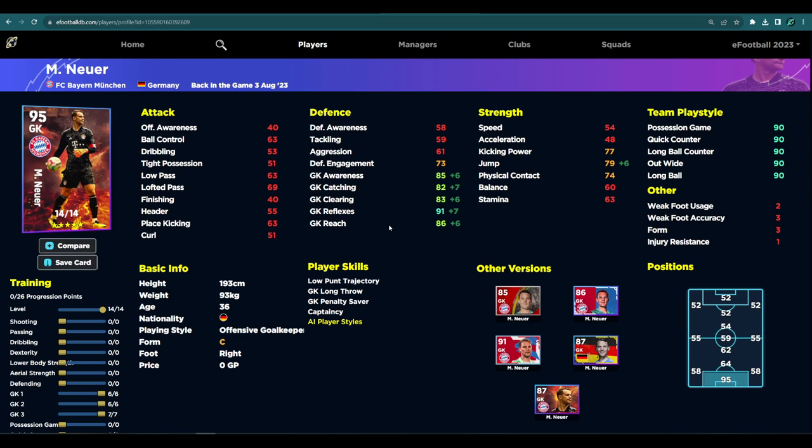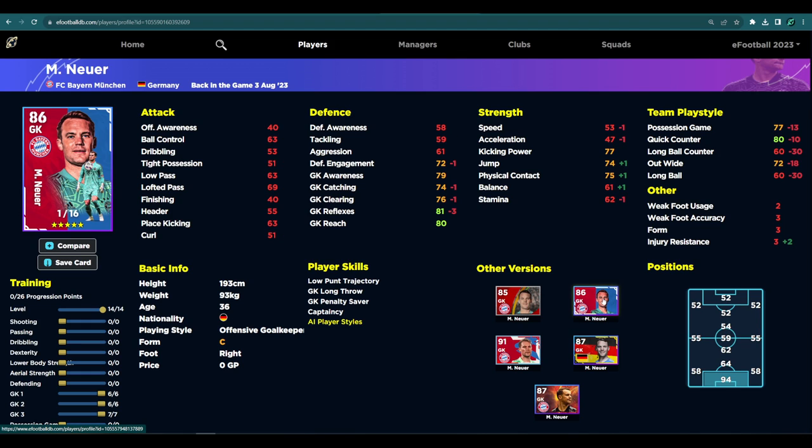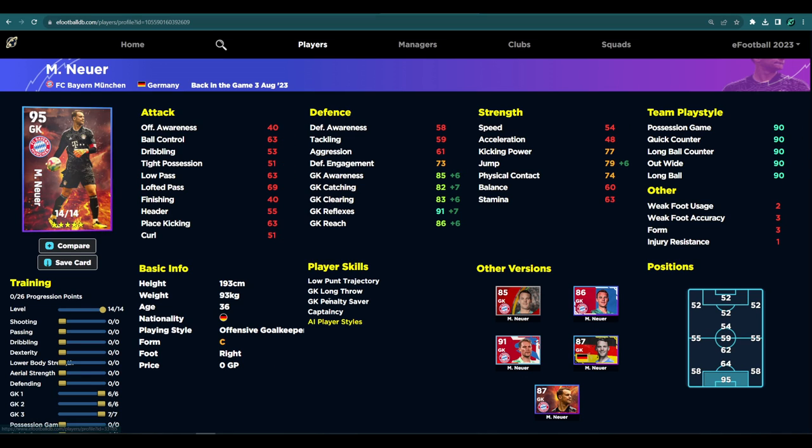You don't really need to give any player skills to goalkeepers. You could give him Fighting Spirit or High Punt — it won't make a massive difference. He has Penalty Saver already. He's only got 14 levels which is a bit of a bust in my opinion. The German pack had 15 levels, and there was another pack with 16 levels but it had minus three in reflexes. The Germany pack had minus three in reflexes but plus two in catching.